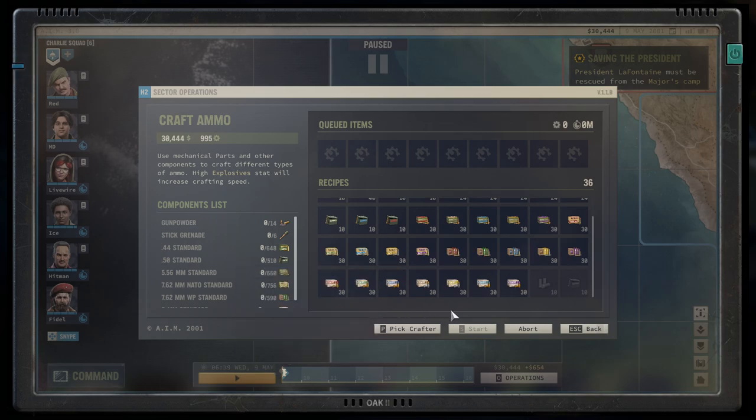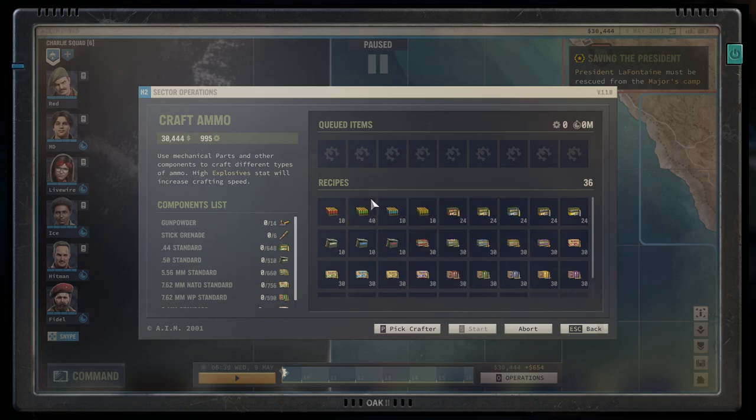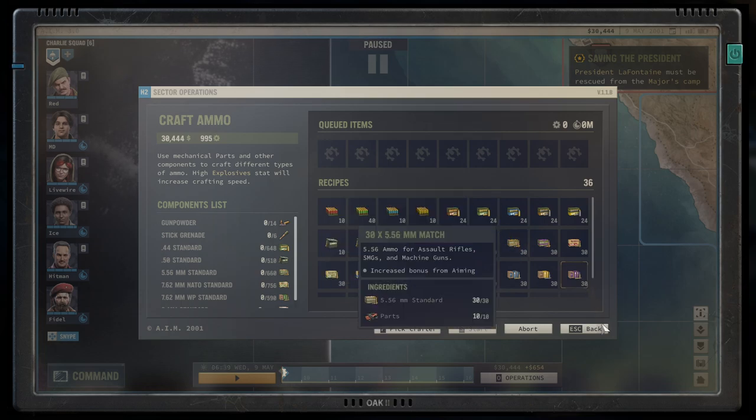There are also bullets for grenade launchers and heavy weapons. These are found in the explosives crafting section, but they don't require any bigger explanation — it's just like with the shotgun ammo. Mortar bullets go into the mortar, grenade launcher bullets go into the grenade launcher. There's no big thing here, and we're going to cover them in the crafting section.